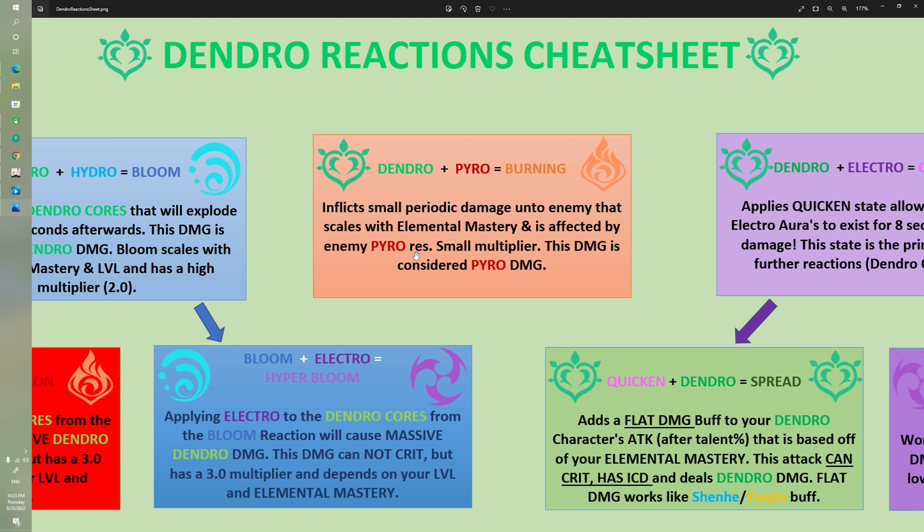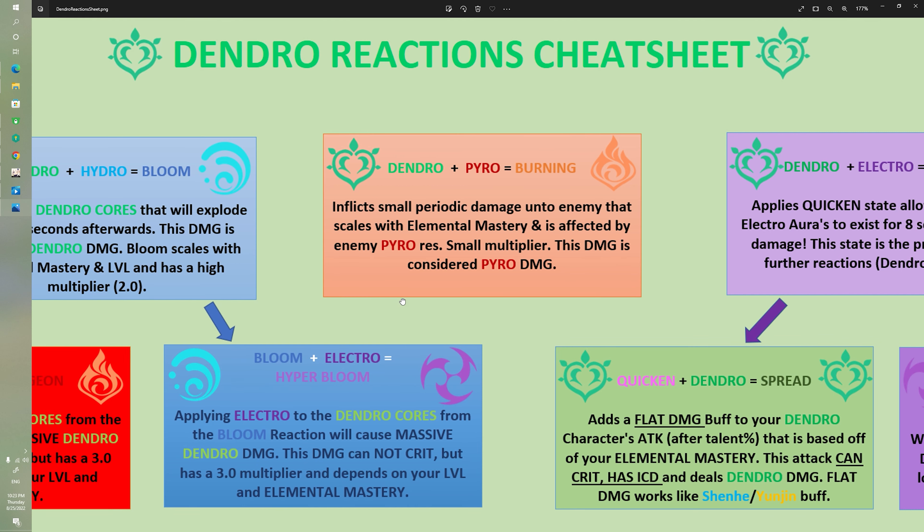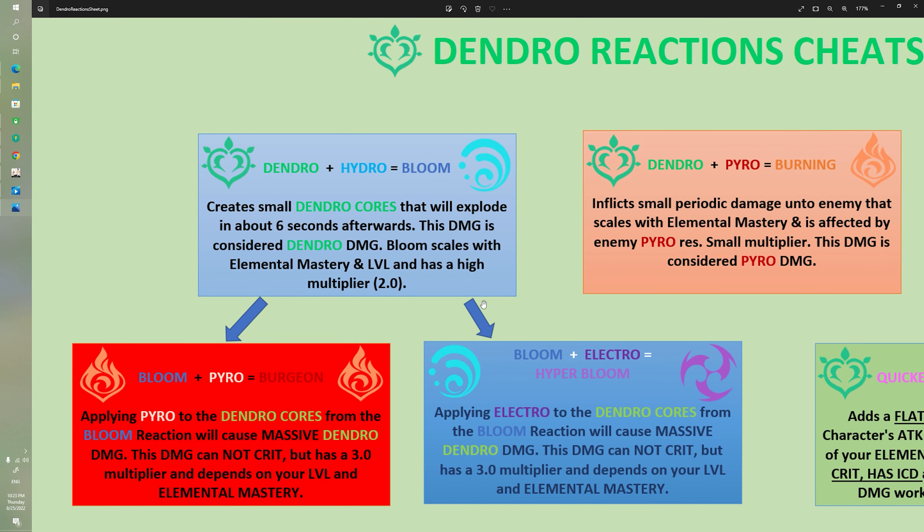Burning is affected by the enemy's Pyro resistance, so it can be stronger or weaker depending on buffs or debuffs. The damage dealt is considered Pyro damage. That's all you need to know about Burning — it's probably the most straightforward reaction. Let's move on to one of the more complicated ones.